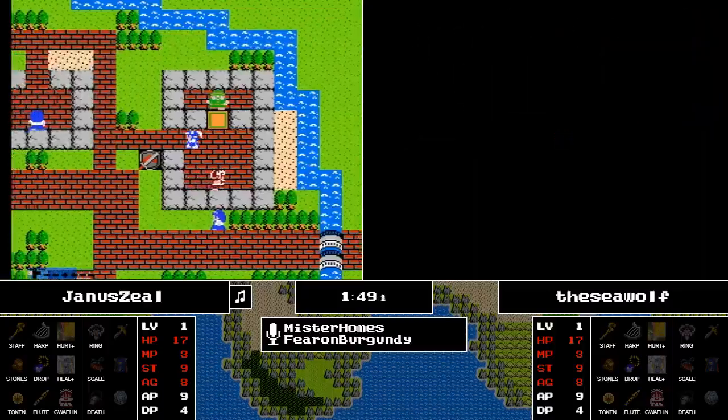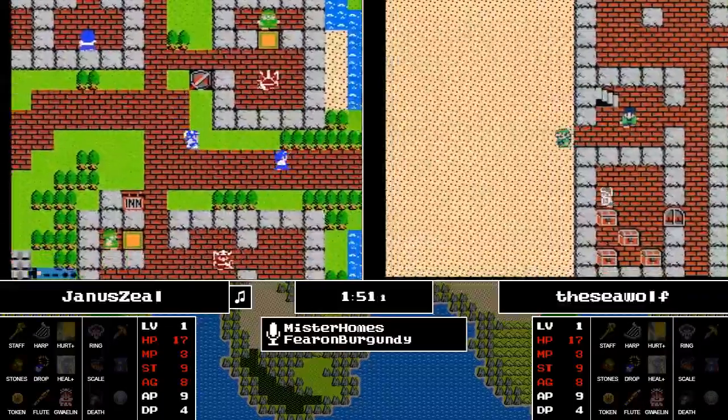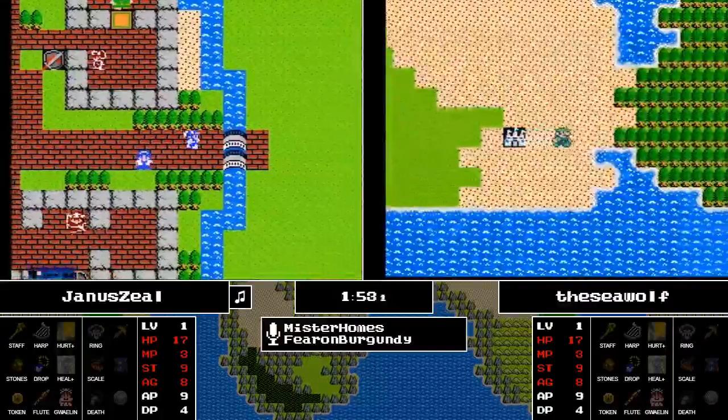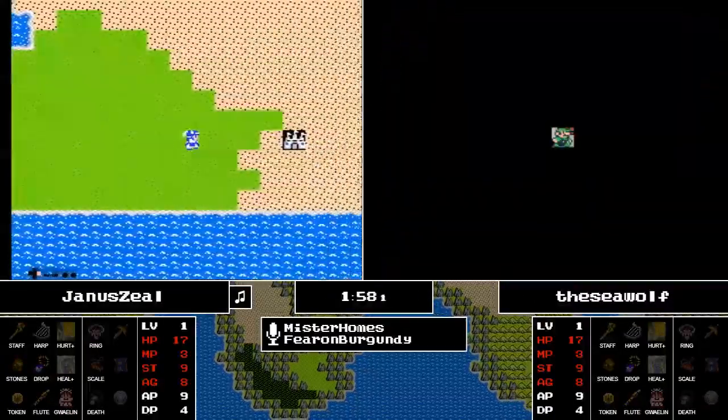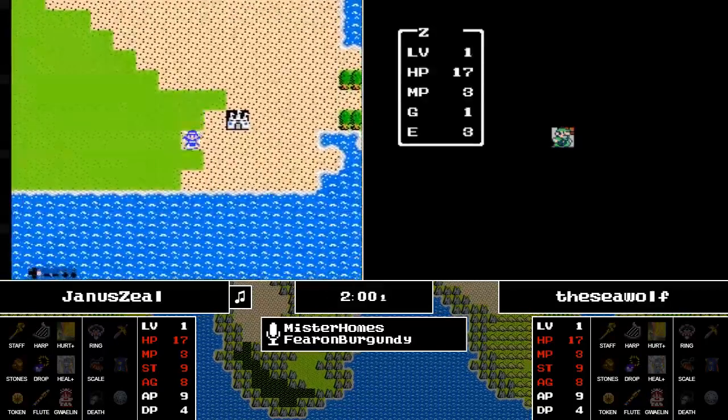We see that the town off to the west is Rimmeldar, so once some money is acquired, that will be easy access to the magic keys and able to open up a whole host of possibilities.